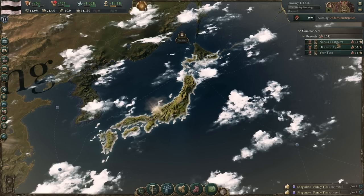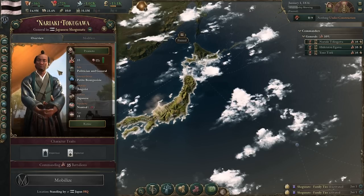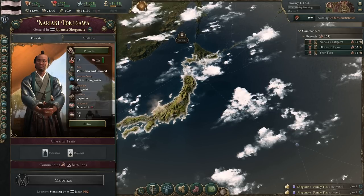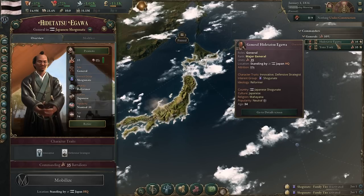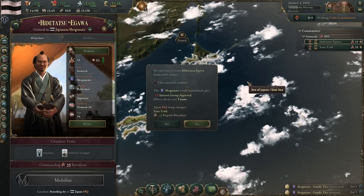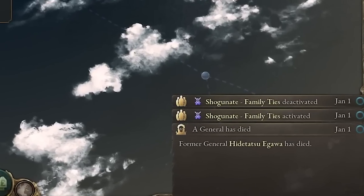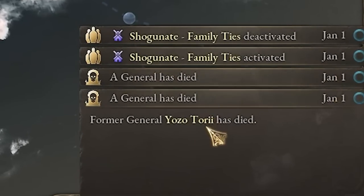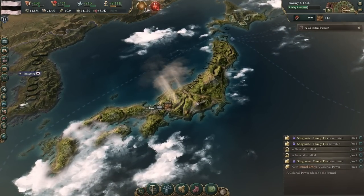Another thing we want to do right off the bat is get rid of our generals here, because they boost other groups that we don't want in the government, like the petite bourgeoisie. So we're going to retire this guy — this one boosts the shogunate — and retire the shogunate general too. And what's funny is when we retire them, they're actually, like, killing themselves, it looks like. And with that, we can hit play and just let things roll a bit.